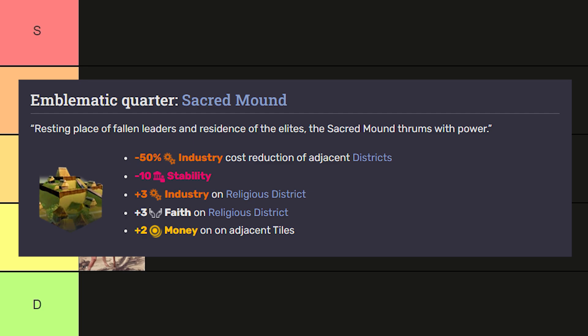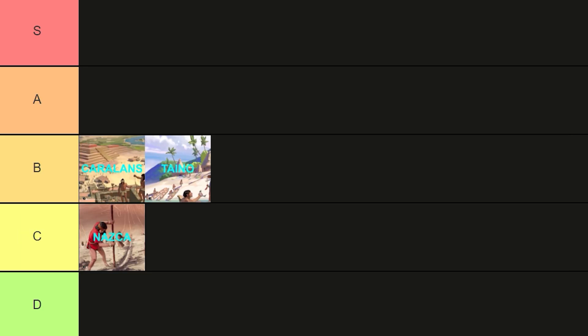Their emblematic unit, the Raiders, at 36 strength, is a little stronger than what the Taino had to offer. As a melee unit, each enemy unit destroyed in battle increases this unit's combat strength, so it's got a nice little bonus there. I think the Mississippians are probably the best culture that we've ranked so far, and I rank them at an A tier.